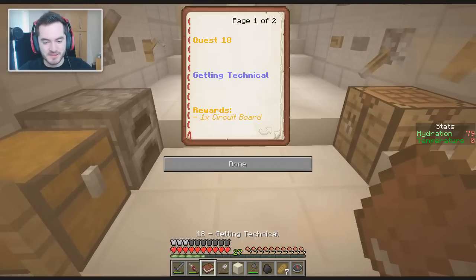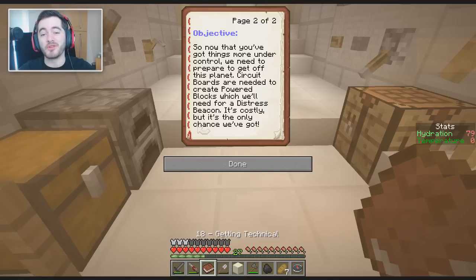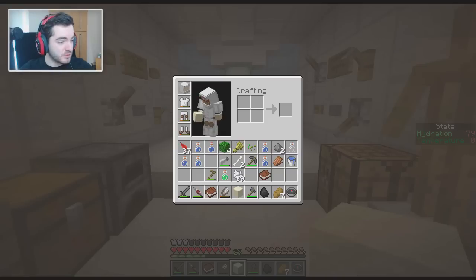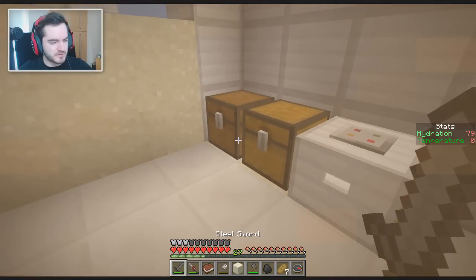Well, that's pretty cool. So what's our next one? Getting Technical — I like the sound of this. Alright, quest 18, Getting Technical, rewards one circuit board. So now that you've got things more under control, we need to prepare to get off this planet. Circuit boards are needed to create powered blocks, which we'll use for a distress beacon. It's costly, but it's the only chance we've got. So — are we making circuit boards, or are we making the powered blocks, or are we making a distress beacon? I'm going to assume we're making circuit boards, so let's look up the recipe. I'm hoping it requires blocks of iron. Circuit board — oh, that's really easy. I hope that's what it wants me to make.